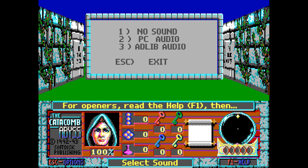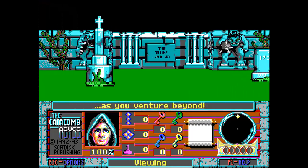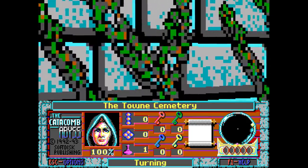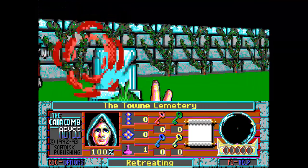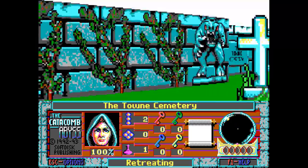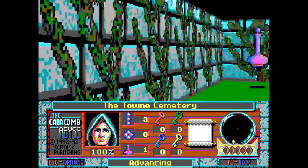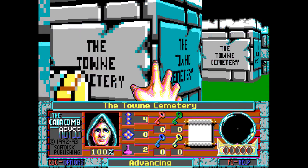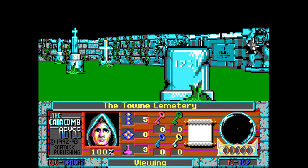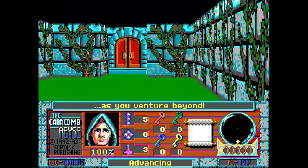First thing I need to do is hit F2 to bring up the sound options. I want Ad Lib sound. The zappers are bolts — you can see the controls on screen. The sound effects are far worse in this one than they were in the other, and I don't know why. Also, you can blow up the potions and the scrolls, so you have to be careful. Look at that — it tells you when you're turning, advancing, shooting. That's awful.